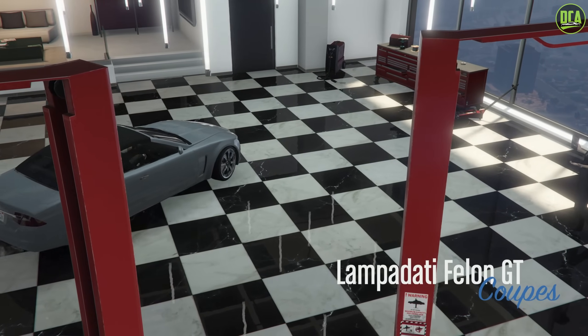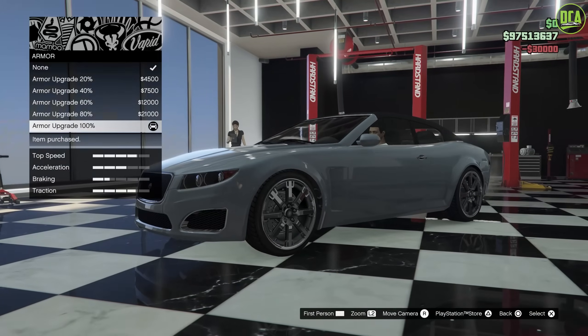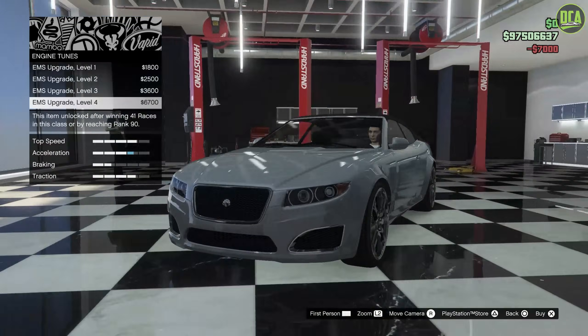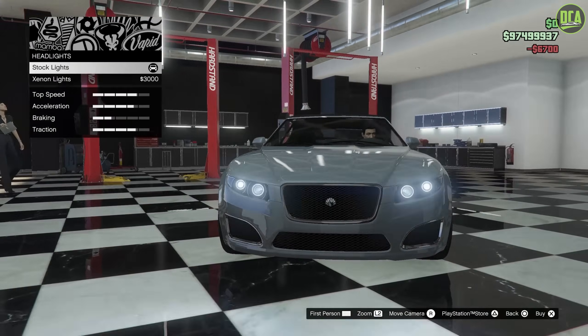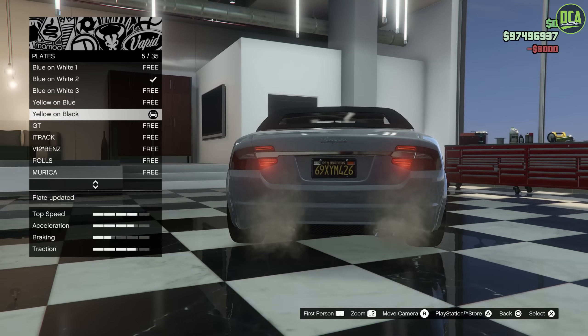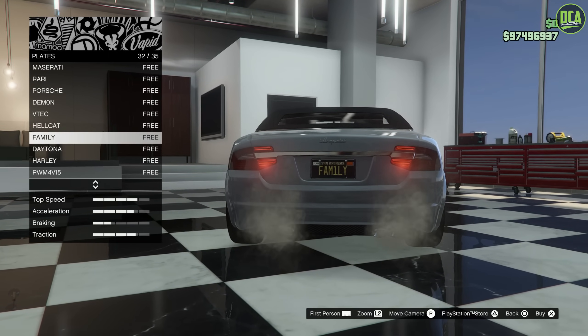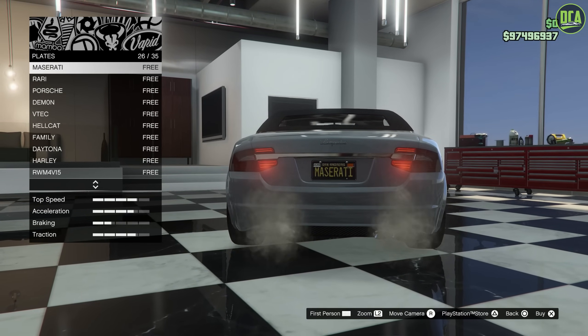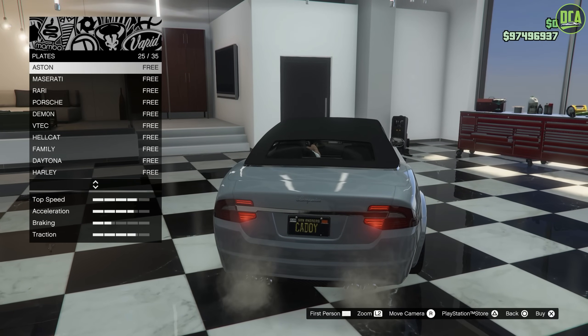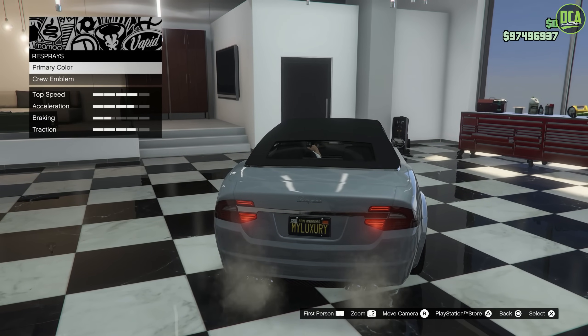Alright, Felon GT. So we've got armor, brakes, engine, lights. Doing xenons, as always, on most of these newer cars. Doing a black plate — actually, since this thing has some Jag mixed in there and it's not just pure Maserati, I'm going to put a different plate on here. I think I'll just put my luxury plate on there. Respray.